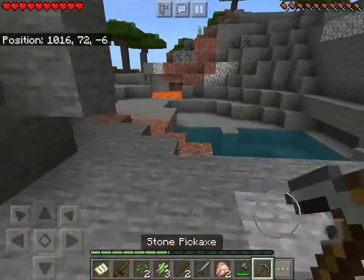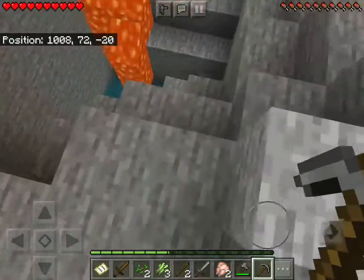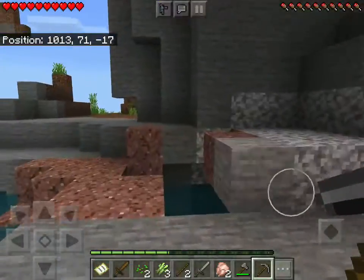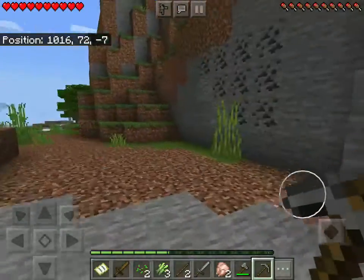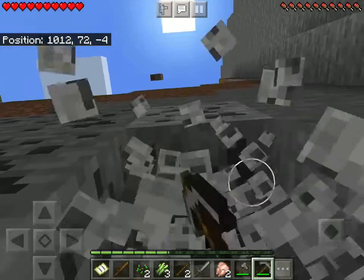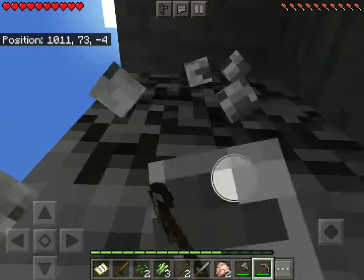We already have lava and water — yo that's nice. I'm not really good at making fast nether portals so I don't think I'm gonna try to do that, but I have some buckets.